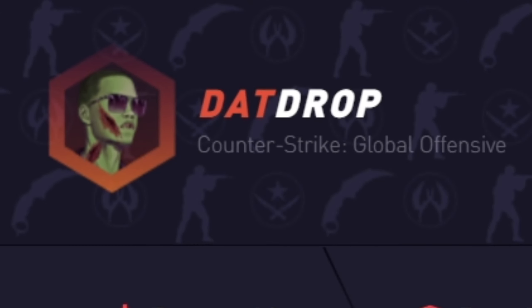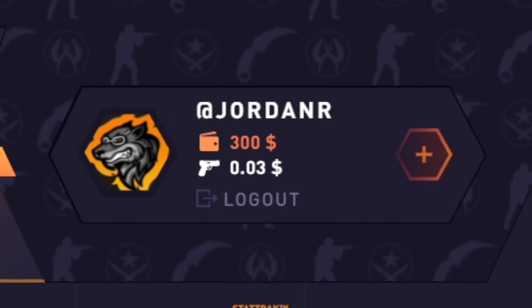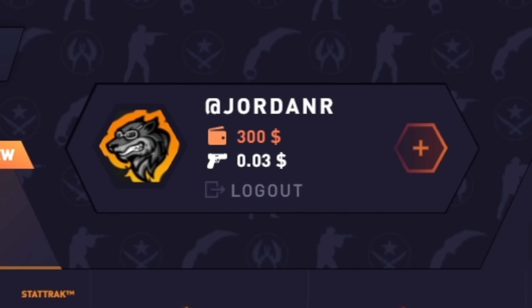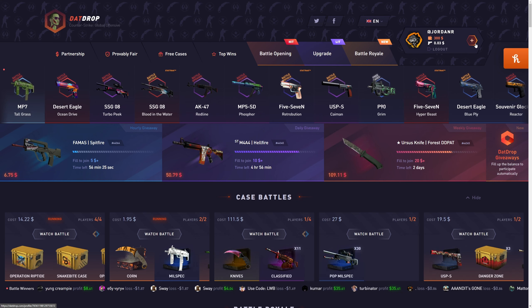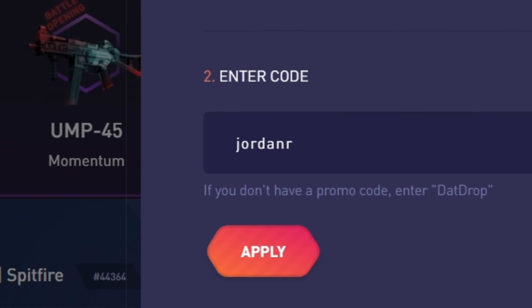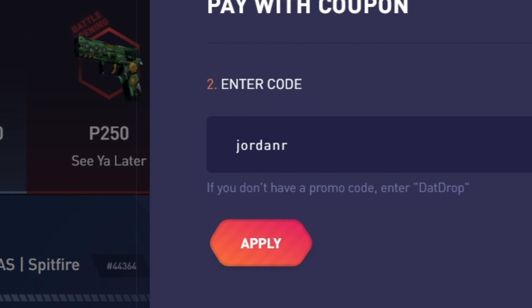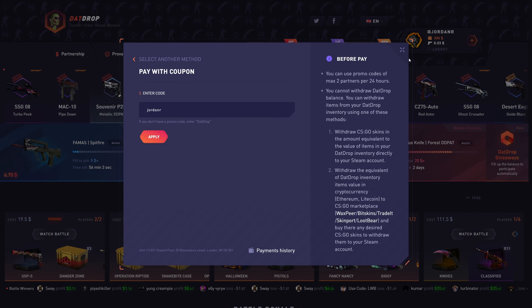Hey guys, Jordan here, and welcome back to another video. Today we're back here on DatDrop.com, starting off with $300 in the balance. Before we get into this video, if you guys want to check out DatDrop, go up to the plus button, click on that, go to where it says promo code, and type in code JORDANR. That will give you a 5% bonus on top of every single deposit as long as you use my code. Let's go ahead and get right into this.